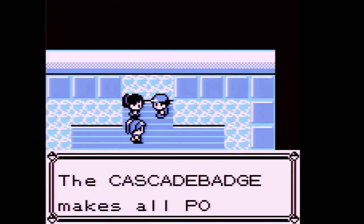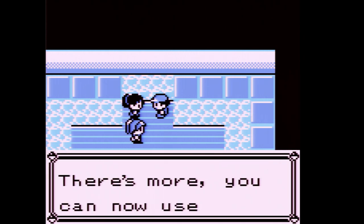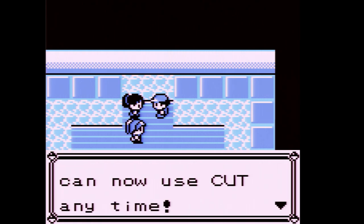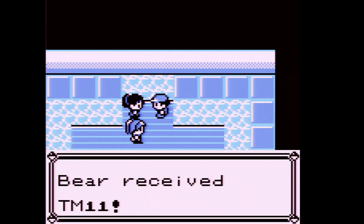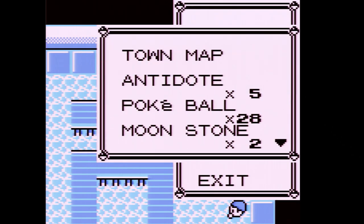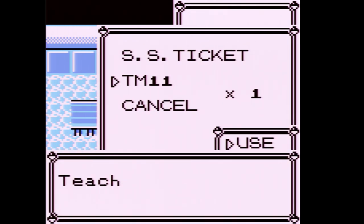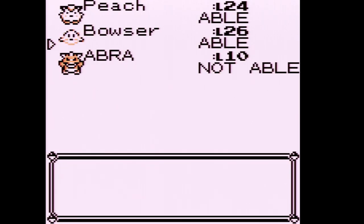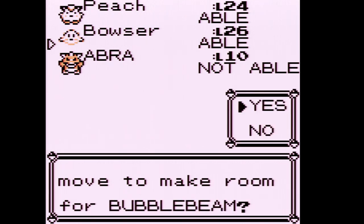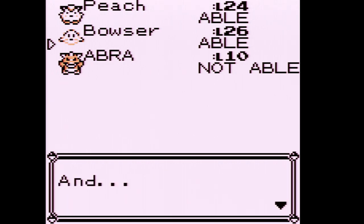We got 2,079 Pokédollars for winning and the Cascade Badge. Traded Pokémon up to level 30 will now obey, including outsiders. We can now use Cut at any time to open new paths. We also received TM11 Bubble Beam. We're going to teach Bubble Beam to Wartortle — even though Psyduck can learn it, she's better with Normal-type moves. We'll replace Bubble with Bubble Beam and I have a different plan to get rid of Tail Whip eventually.